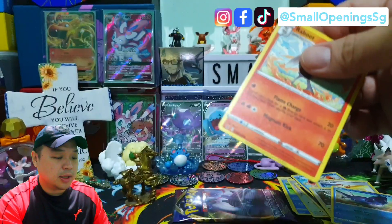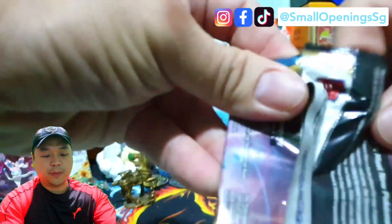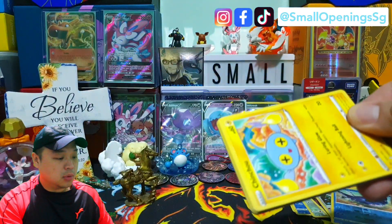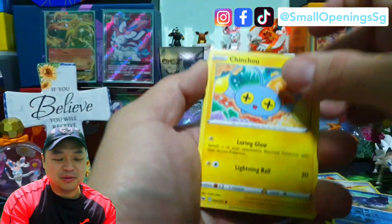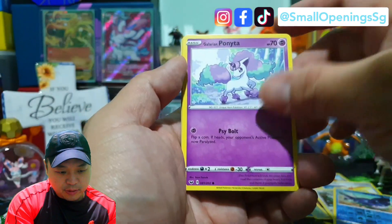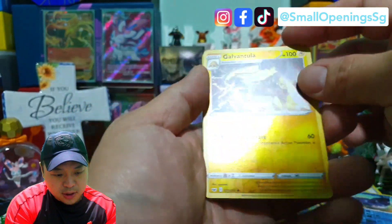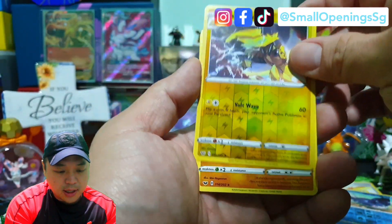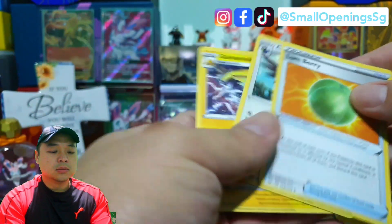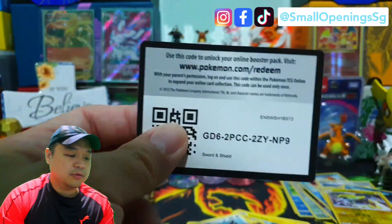Sandygast, Squirtle — so Facebook and Instagram. Our last pack. The gold card was stuck inside — okay, we'll get it out later. Chinchou, Crabrawler, Minccino, Clefairy, Ponyta, Cottonee — okay reverse Venipede, really nice — and we have a Stonjourner regular red. And the code card for you guys.